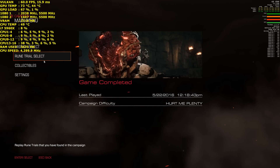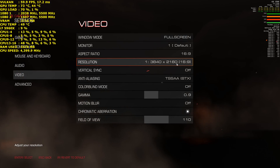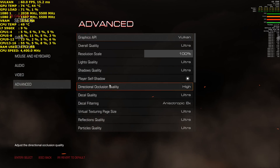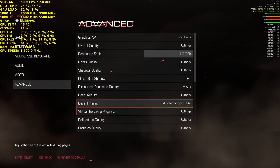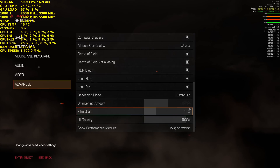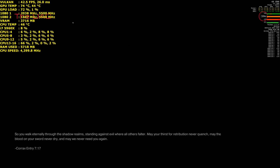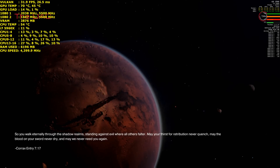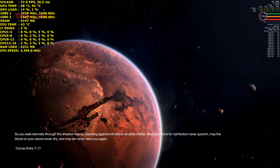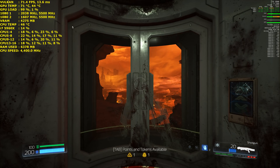Hey guys, it's Bang from OurPCGamer here, about to try out the RivaTuner Statistics Server update 6.6.0. It now has the ability to display Vulkan while in-game, which is great for people like me who do in-game performance videos. As you can see, I'm playing Doom at 4K using the ultra preset — the exact same settings the AMD Vega demo used. It's nice to have MSI Afterburner and RivaTuner Statistics Server working in Vulkan so you can have a true look at how the cores are loaded up and how well your graphics card is doing.